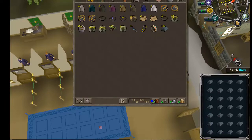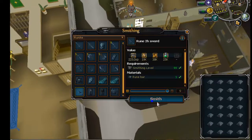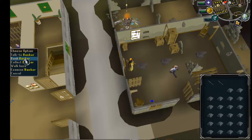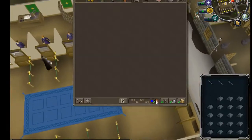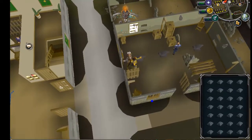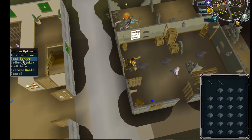We're going to get into a second method in terms of screen settings when it comes to getting 200 mil. This method is a little bit slower — I think it's about a tick slower — but it's a lot easier because you're not having to click through the chat box or anything like that. It's a lot easier to see the bank, which makes it a little slower but a lot more convenient. I did that method for well over a hundred mil XP and I think it's a really good and easy method if you're just trying to relax.